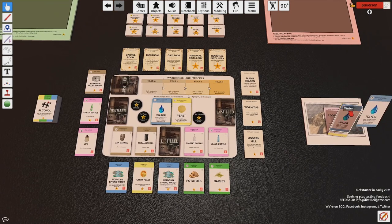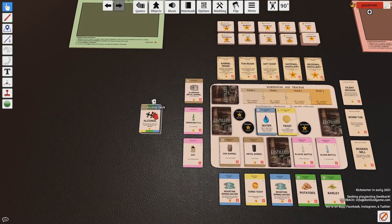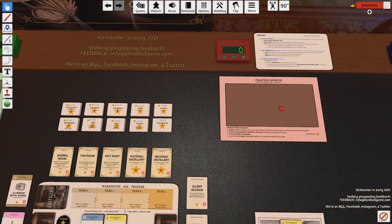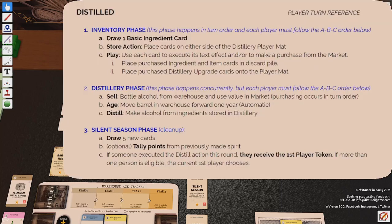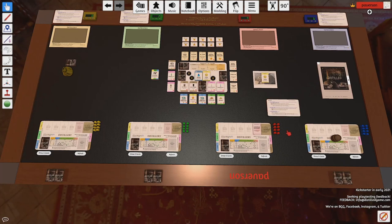A couple of other things to look at. We already talked about the draft. On the left-hand side is alcohol, which I'll get to in a second. Up above we can put our crafted spirits, keep track of our score throughout the game here, and of course we have a handy player aid here as well. We also have our instruction manual over to the side.